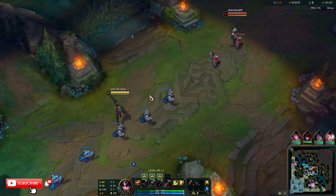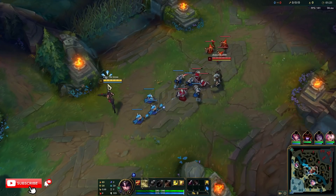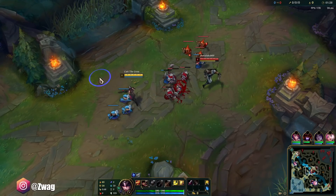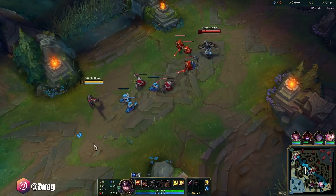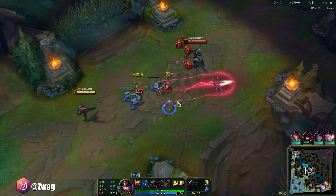The plan is to pop Predator and then ult somebody for the extra damage guaranteed on that. For Mythic Item, I'm not sure if we're going to go Eclipse or Duskblade. They're both pretty good, but Duskblade is probably the most practical because it increases our auto attack damage for the first one, and then gives us lower cooldown for the ult.